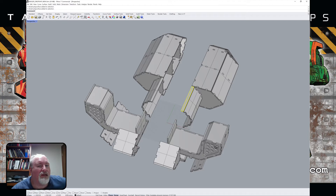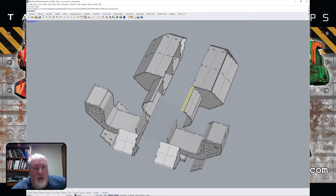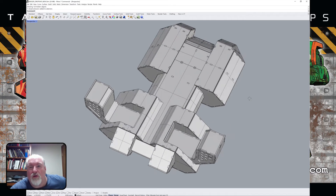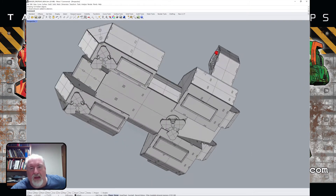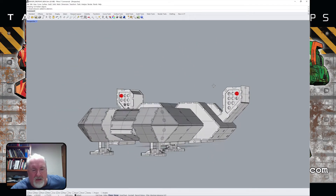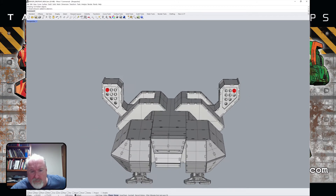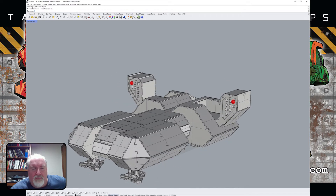Going back to look at the drawing to see if I can fix it. This is the new updated version — I put a slightly bigger landing gear on it and a different style that I thought looked a little better. I also put some stuff in here that helps a little bit with the boxiness.